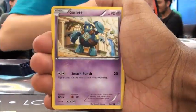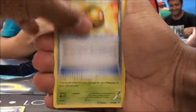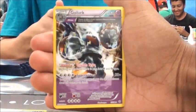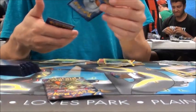In the fourth pack we got Cottonee, Ball Toy, Ralts, Golurk, Eevee, Ampharos, Lucky Helmet, Vespiquen, Reverse Sableye, Golurk, and Ancient Trait. Hopefully we can get something in these last two packs.